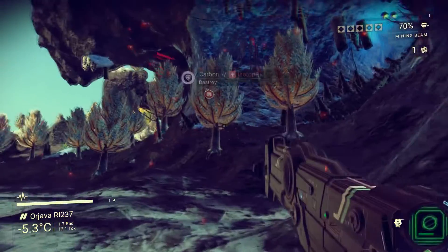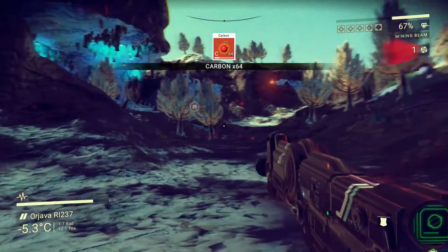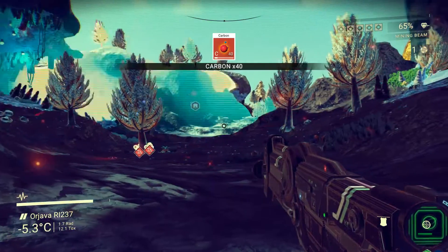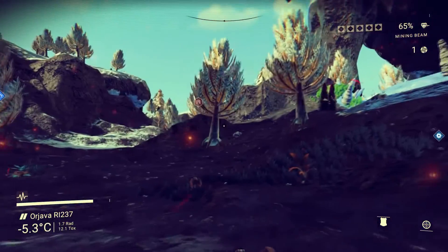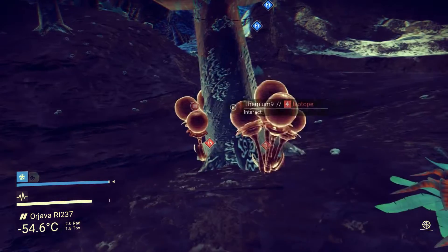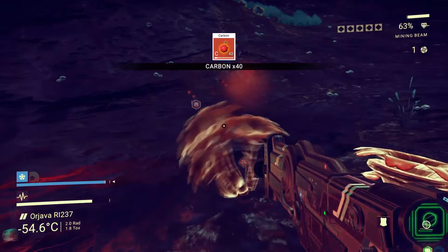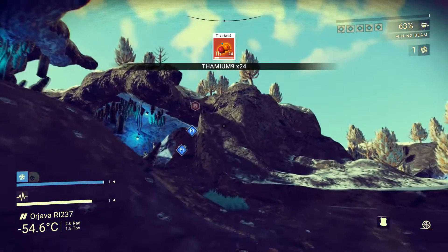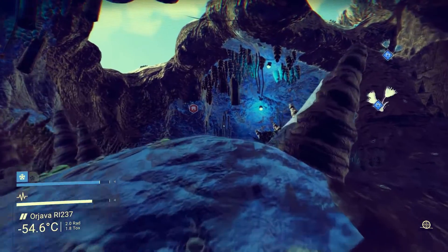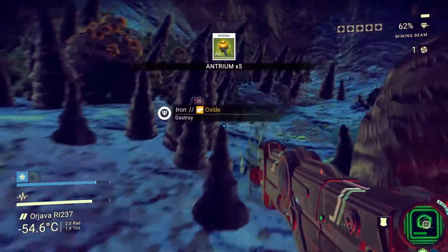I think we'll grab a bit of carbon on the way through guys. There's some more — throw out a scan, see what's around here. Thamium at the base there. Some tech over that way, some platinum over this way. Blast the tree out the way, pick that stuff up. Platinum over this way — so we'll just keep going in this direction. I'm going to keep an eye on our environmental protection now because my top-up is worn out.